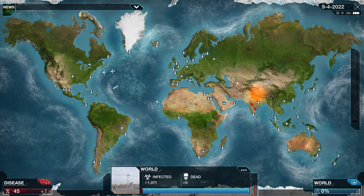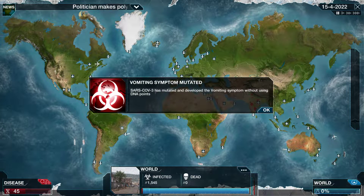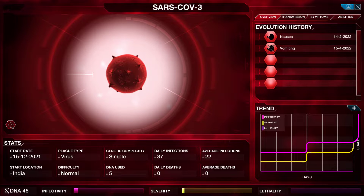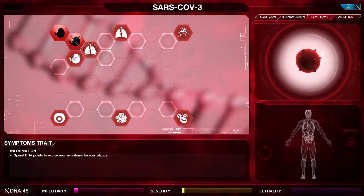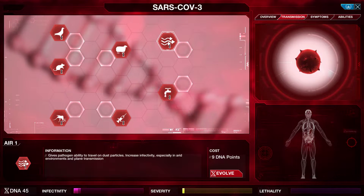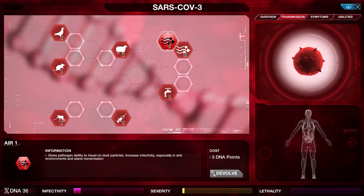Realistically a virus wants to infect people without killing them, but unfortunately that is not the aim of the game. We want to wipe out all life on earth. The virus has now evolved to have some vomiting, and we want to increase infectivity.